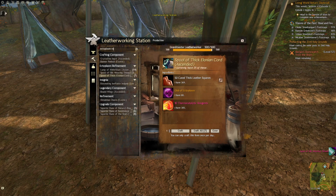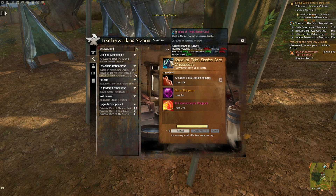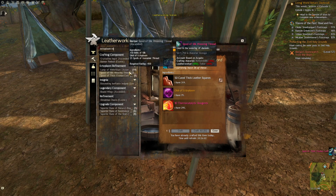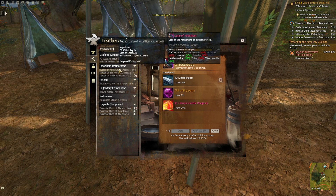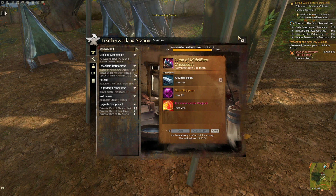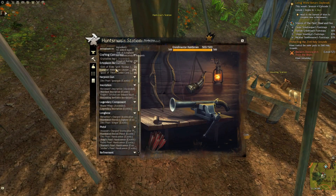One thing you can technically do: if it's five minutes before reset, you can craft these items, and then right after reset craft them again. That'd be it for that day, and you'd wait until the following reset — but you can do it. It's not based on 24 hours since you crafted; it's based on the overall server reset time.